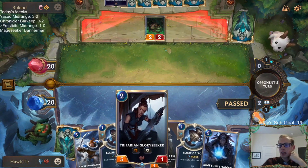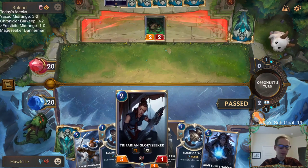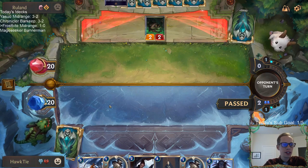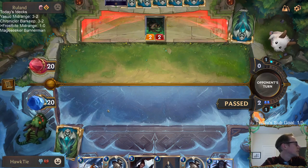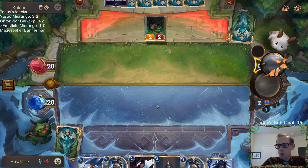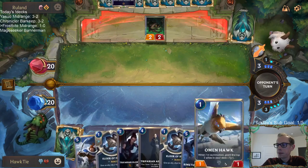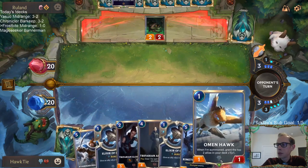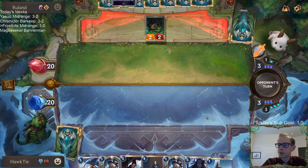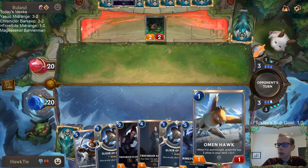I want Glory Seeker to kill Ezreal and Karma. I think there's going to be one new champion in each region, so now we know the one from Demacia. It's 93 degrees outside so that's what I'm going to blame. The Omen Hawk — that's something for me to play this turn. Maybe I should just play the Glory Seeker since we're going to waste that mana.